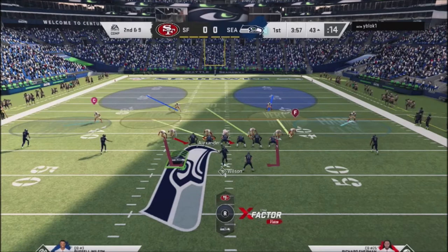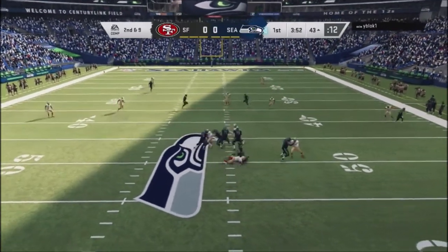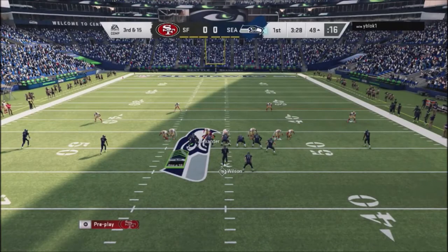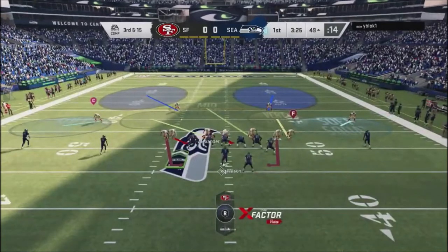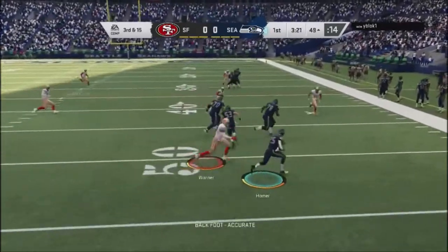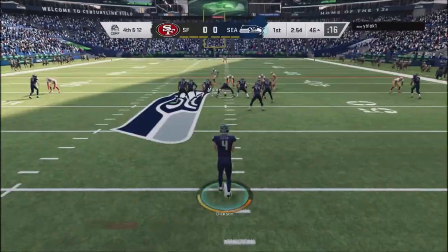He comes out in a passing formation and I hit him with basically the nickel blitz — that 1-4-6 dime blitz that's very popular online. He tries a nice little slip screen, but because I have good defenders out there, they're able to bottle it up.